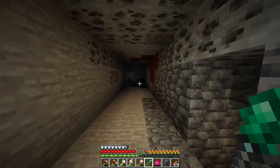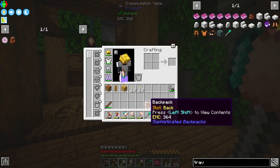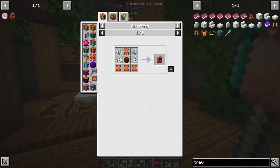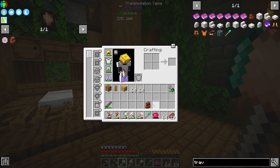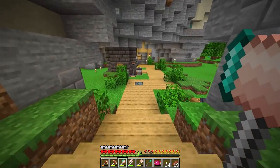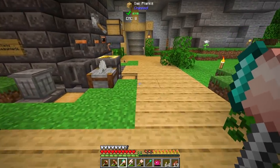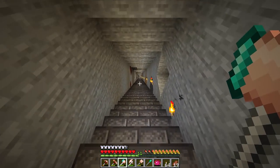Before I go mining to start building up some EMC, one of the big things I definitely need is this backpack from Sophisticated Backpacks. I went ahead and made a base level one. I can throw it in my backpack slot and hit B to access it. To upgrade it is pretty simple, but I just don't want to use my EMC upgrading this backpack when I can save it for later.